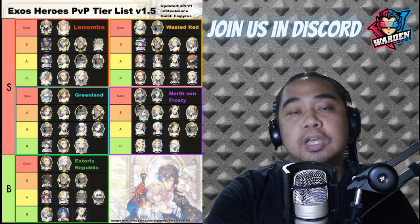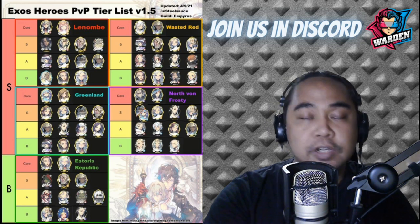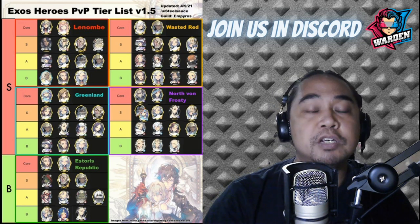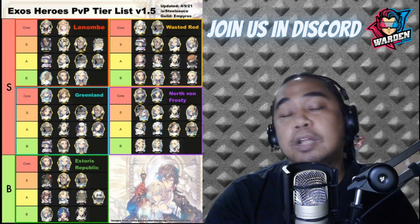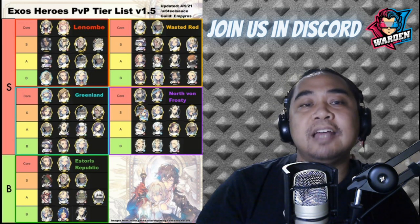My recommendation for this team, which I'm currently using, is Garf, Redley, Annie, Schmidt, and Iris. That is my recommendation for Wasted Red if you have those heroes or want to build them up. Next we'll go to Greenland.